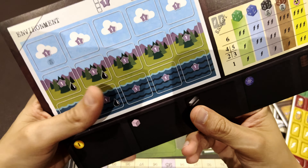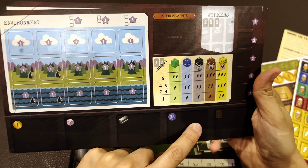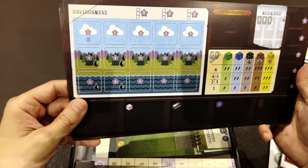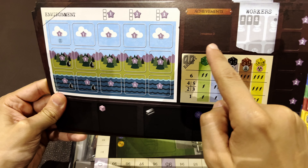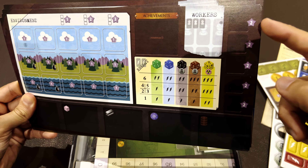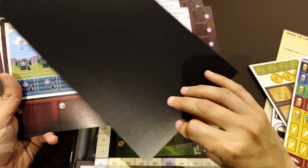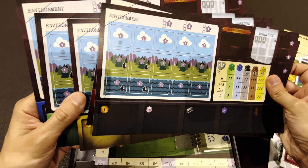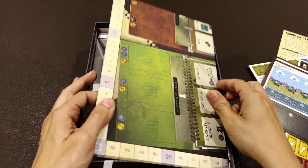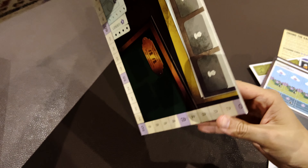And then the player boards. What do we have here? The commodities, where you hold them before spending; then your environment — water, land, and air; then the achievements that you gather; your workers stay here; and the die slot. Each player board has their own player color. Let's open the board now and we'll see the rest on top of the board.